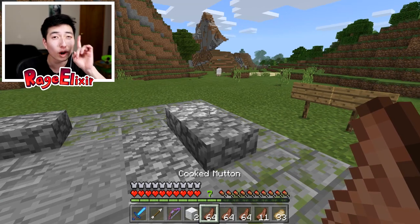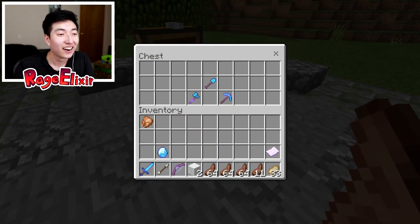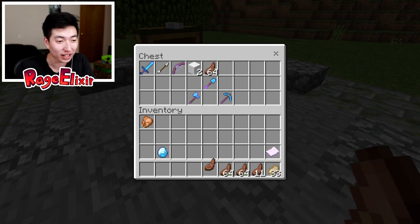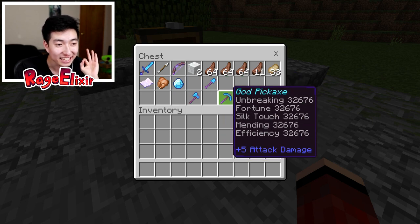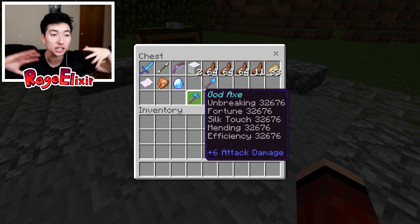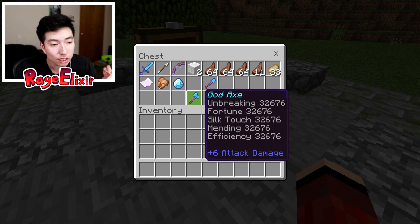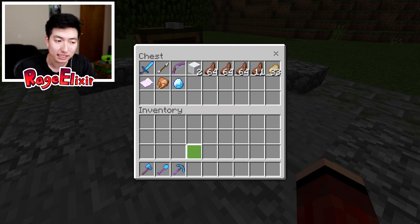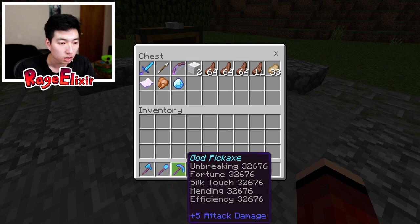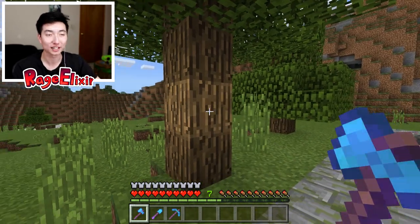The sword is actually overpowered - we got three stacks of mutton from one sheep. The level of enchantments is just insane. Now we gotta work with the tools. I'm gonna test the god axe, god shovel, and god pickaxe. The god axe has unbreaking, fortune, silk touch, mending, and efficiency. The shovel has unbreaking, silk touch, fortune, mending, and efficiency as well. It seems like they all have the same enchantments.